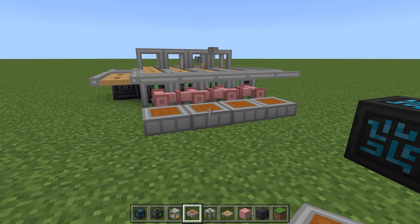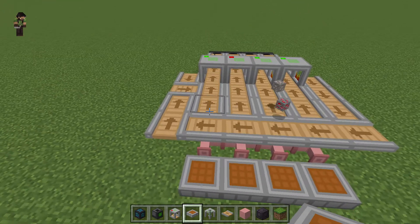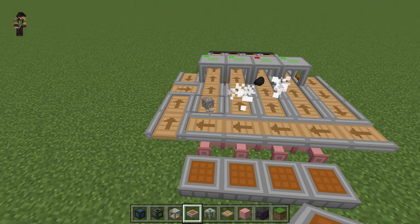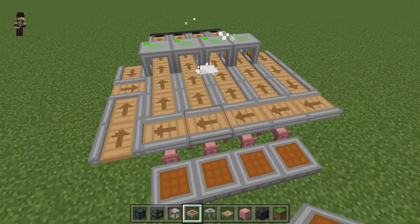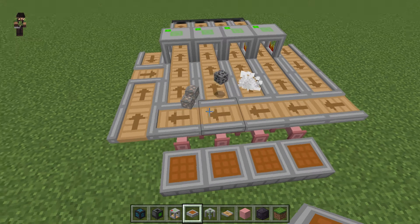Welcome to a quick video on a fix for this issue with the conveyors. The conveyors on the quantum miner and on the power furnace have a bug — if you watch what happens, sometimes it'll just pop off the conveyor and end up all over the place. It was an issue with version 1.18.3.0.